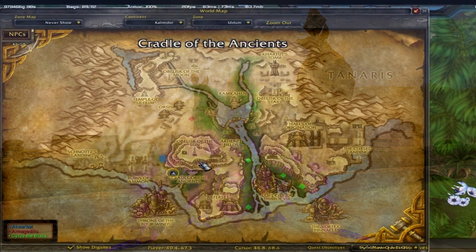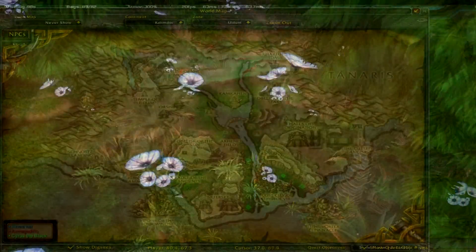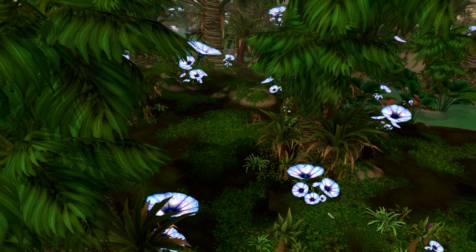I'm out here in Uldum on the southwest side in a small area known as the Cradle of the Ancients. This is where you're going to find the pesky, disease-spitting vultures that will be your primary target for this gold-making venture.